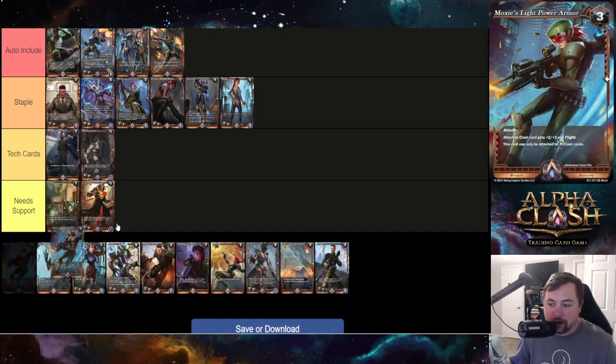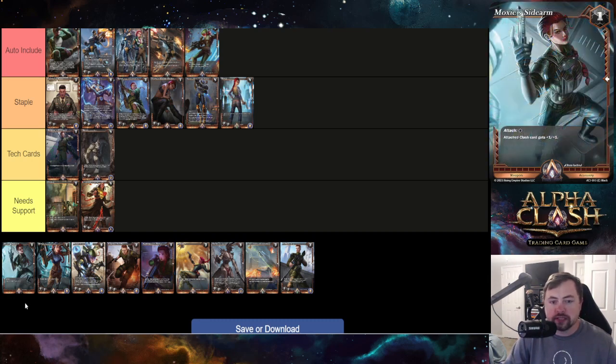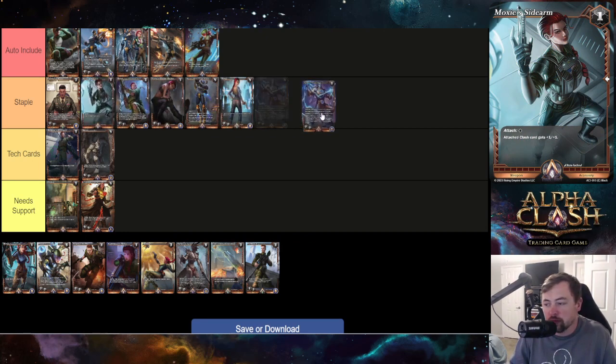Moxie's Light Power Armor I think is an auto include. It's easier to play than Heavy Power Armor — no cost reduction requirement, costs five straight up, and two-two with flight is really powerful. Flight is super strong right now in this game with very few ways to defend against it, and I think this is going to be an auto include.